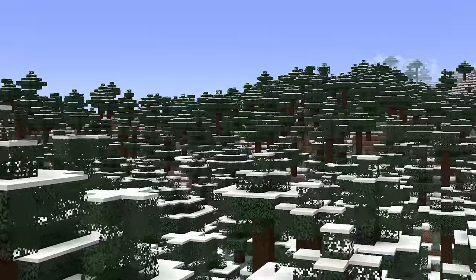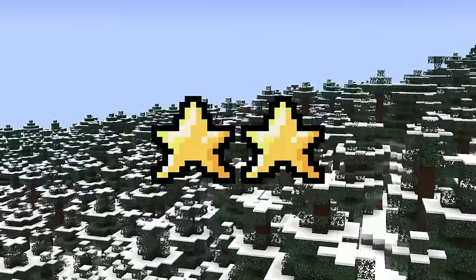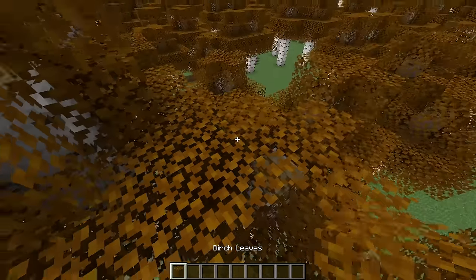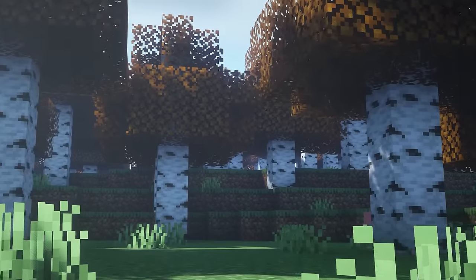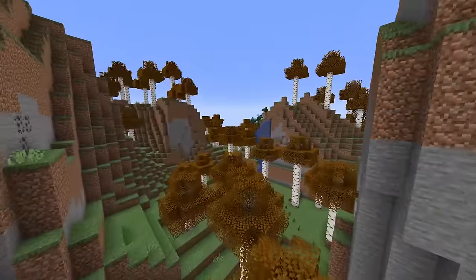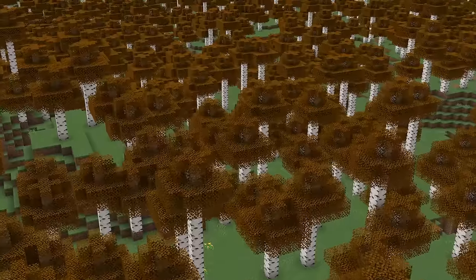Snowy taiga. Is it just me, or does snow make biomes 10 times uglier? I'm not a fan. 2 stars. Birch forest. A mid biome. Birch trees is all there is here. By the way, birch isn't ugly if you get a texture pack that makes the leaves orange — this is so pretty. Yet, still a somewhat useless biome. 2.5 stars. Old growth birch forest. The better birch forest. These can generate with amazing terrain, which makes the biome really pretty. Taller birch trees are also what birch trees should be. 3 stars.